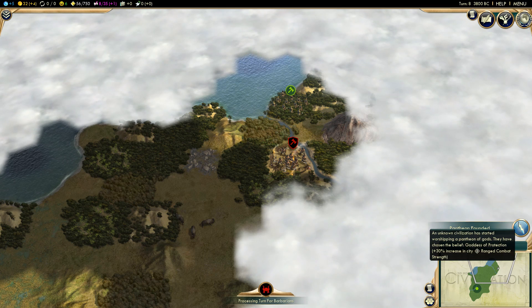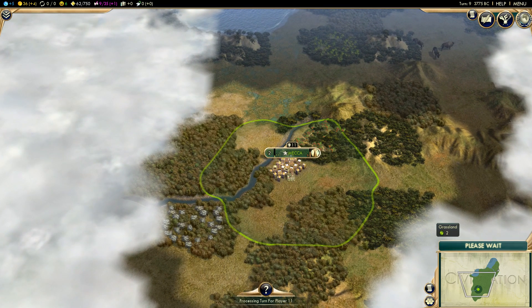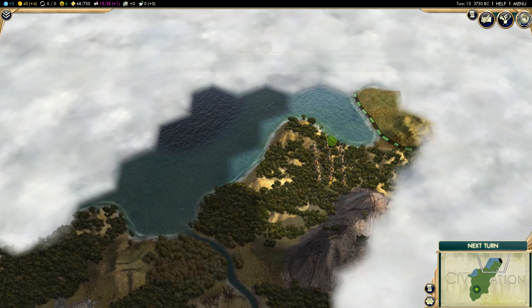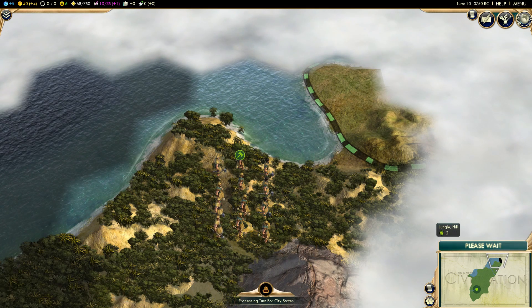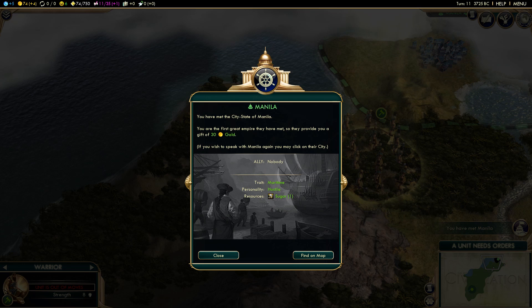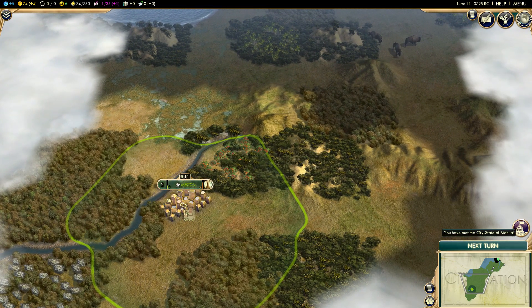A pantheon has been founded already — wow, someone's going fast on research. There's our first city-state. We have met Manila — hooray, you have met the city-state of Manila! You're the first empire to meet them, so they give us 30 gold. They are a maritime city-state, which means they can give us extra food if we keep them happy. I have to keep that in mind — if we want to grow our cities quickly, we can use that city-state for that.